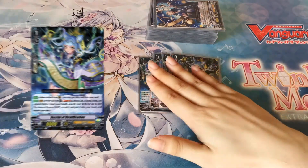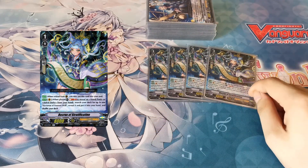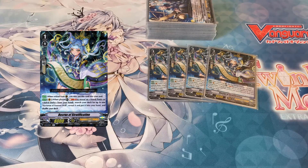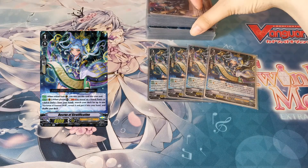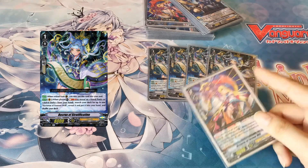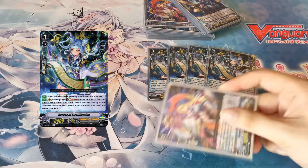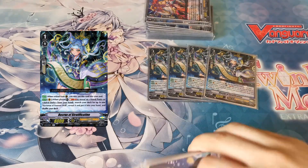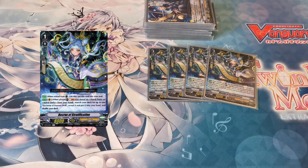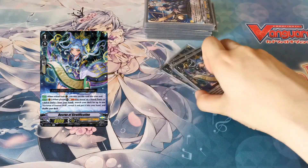Next we have B Corrupts of Stratification. This is a decent grade one ride because when it's placed you can soul-blast one to reveal an astral poet or astral deity from your hand, then search your deck for Arcturus of Fervent Will, add it to your hand, and shuffle your deck. So if you ride this it essentially guarantees you a grade two ride, plus it sets up Arcturus's skill by having her in the soul. The other way to get her in the soul is when she is retired from the guardian circle — she can move herself in, which is really good because you can throw her out as a 10k shield for an early rush and just have her set up.